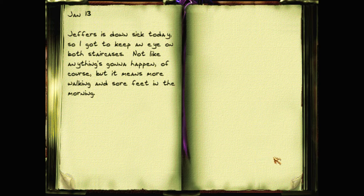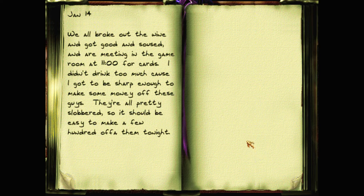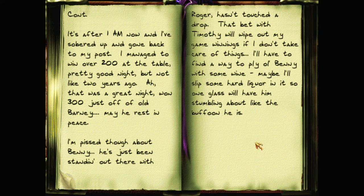Well, he learned a lesson. 12th: I'm looking forward to the family leaving in a few days. It's nice to drink the good wine and play cards — with my skills I always make some coins from the Ellens, and there's a bonus. Timothy is betting me a week's wages that Benny won't get drunk — I almost feel guilty taking such a sure bet. 13th: Jeffers is down sick today so I've got to keep an eye on both staircases. 14th: We all broke out the wine and got good and sauced. A meeting in the game room at 11 for cards — I didn't drink too much because I've got to be sharp enough to make some money off these guys. It's after 1am and I managed to win over 200 at the table. I'm pissed though about Benny — he's just been standing out there with Roger, hasn't touched a drop. That bet with Timothy will wipe out my game winnings. I'll have to find a way to ply old Benny with some wine, maybe slip some hard liquor in it.